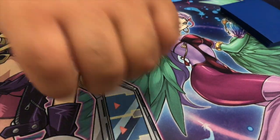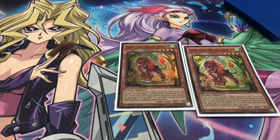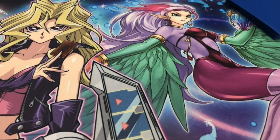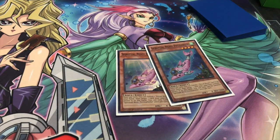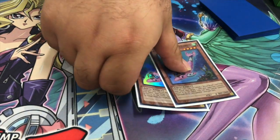Then two of Paleo. Paleo basically beats over things and boosts your Ritual Beasts. Then two of Petal Dolphin. Petal Dolphin basically lets you banish a Ritual Beast and bounce back a card, so it's like a Compulsory Evacuation Device, basically.